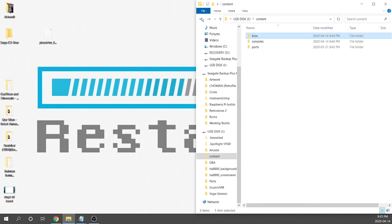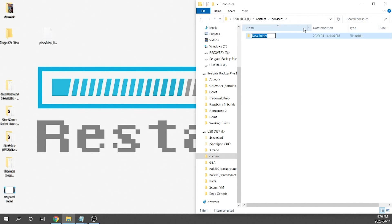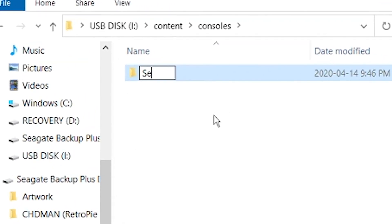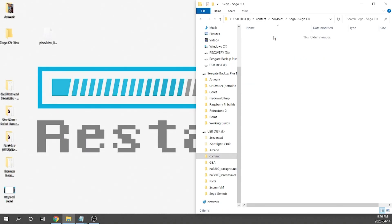Now we're going to go back to our Content folder, go into our Consoles folder, and create a new folder. That folder is going to be called 'Sega - Sega CD' — and it is case sensitive. Sega has to be with a capital S, then a space, then a dash, then Sega again with a capital S, and then CD all capitals as well. It must be labeled exactly 'Sega - Sega CD' with a capital S on both Segas and capitals for C and D. Then we jump into there, and this is where we load up all of our games.